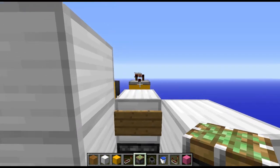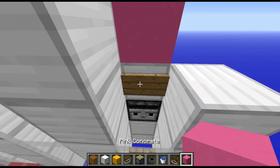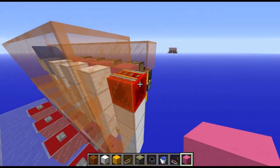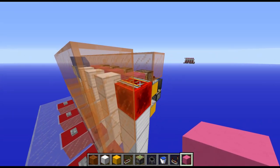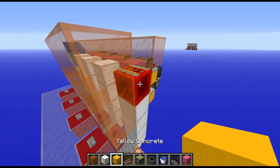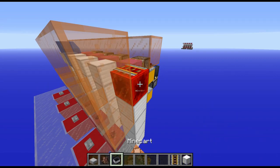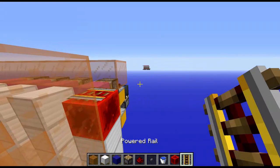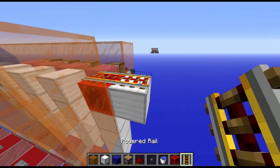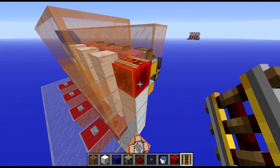This is where having that helper block is useful, especially in survival — you can step up on that, plop that there, and then we need a block in front of that. Next, you're going to place a redstone block with a powered minecart rail on top of it. If you happen to be facing the wrong direction and you place down the minecart track, it will be facing the wrong way. All you need to do is place down an extra helper block and place another rail of any kind next to it, and that will straighten it out.